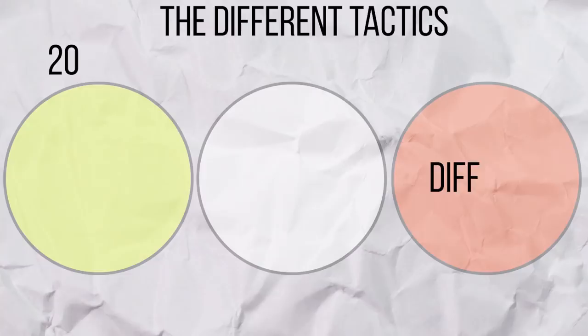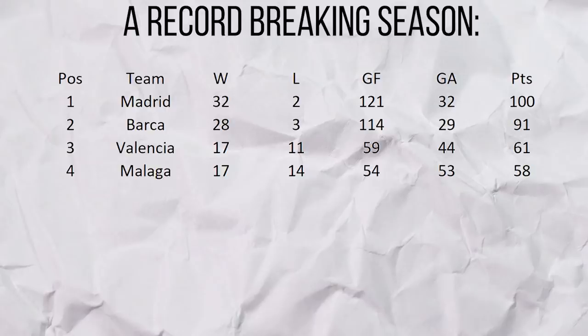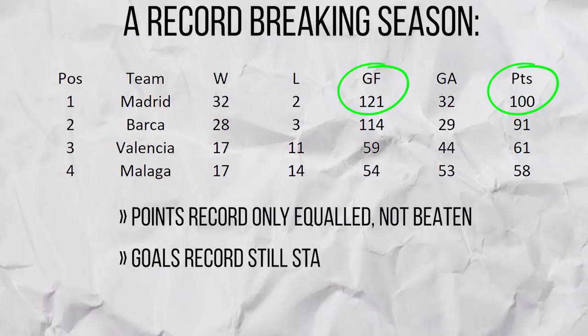Mourinho adjusted his tactics between the three seasons, but the broad principles were similar. We'll mainly focus on 2011-12, whilst drawing smaller elements from the other two. The 2011-12 season is in fact one of the greatest seasons in La Liga history — they broke the points record by accumulating 100, scored the most goals with a staggering 121, with a goal difference of plus 89, as well as the most points accumulated away from home.